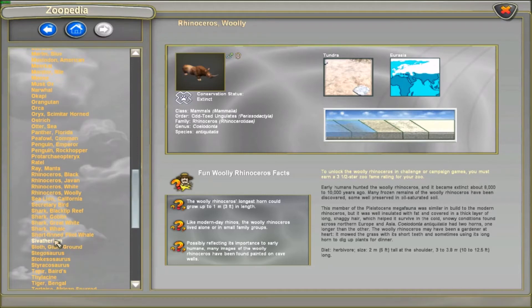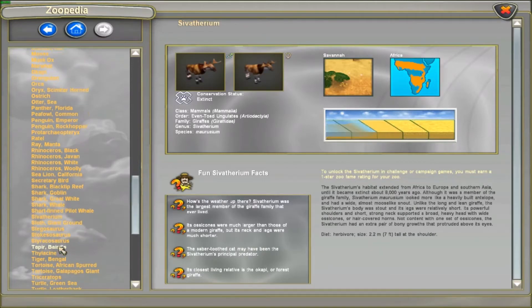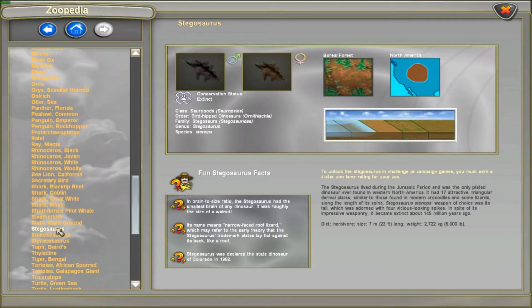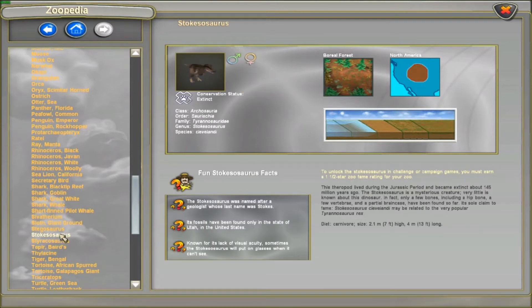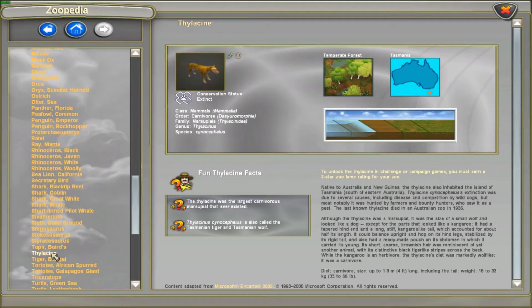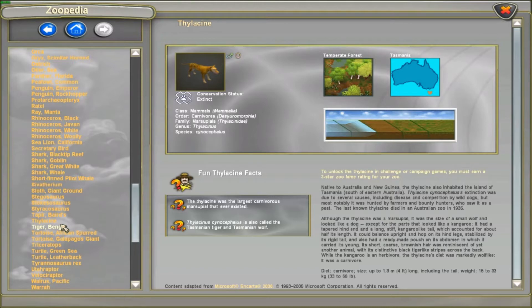Sivatherium — that's right, that was the savannah one. Giant ground sloth? That's scrubland South America — darn it. Oh, it's called a megatherium. The megatherium is in Ark — I hate that thing. It's always hard to tell if they're going to try to kill you or leave you alone. Stegosaurus from North America? Thylacine — Tasmania, not useful. Oh yeah, the Tasmanian tiger. Last known thylacine died in an Australian zoo in 1936.